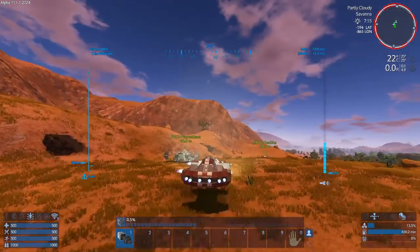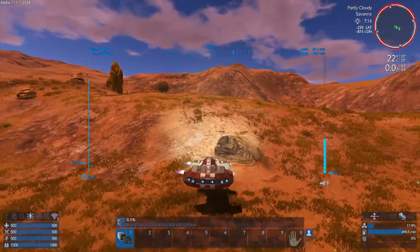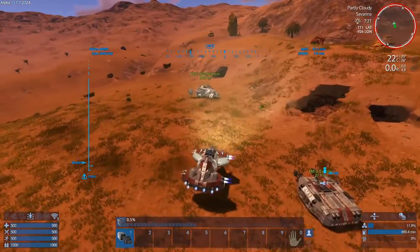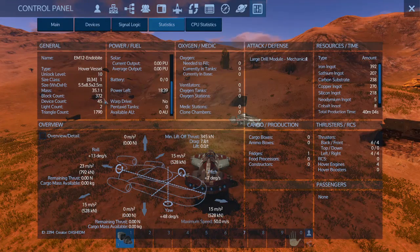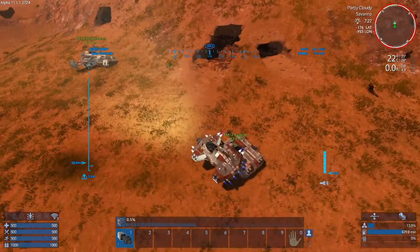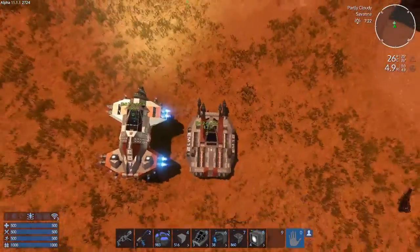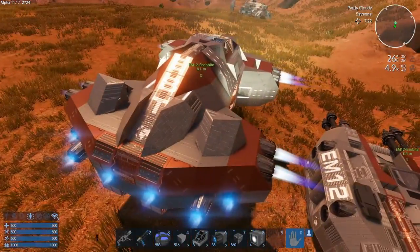And it's completed. It handles pretty well, and you can drill tunnels of course. Not really a lot of uses for it except for drilling, but maybe you can use it as a cargo vessel too. It will be on the workshop when this episode releases, so go check it out — link is in the description. I will see you in the next episode. Goodbye.